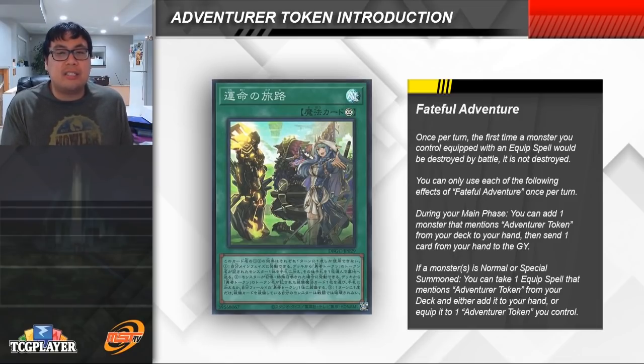Fateful Adventure also has an effect that says if a monster is summoned, you get to take an Equip Spell that mentions Adventurer Token in its text from your deck and either add it to your hand or equip it to an Adventurer Token you control. This effect is kind of secondary — not as great as the Monster Search since the search targets aren't as strong — but we do want to keep both effects in mind. It's the Monster Search that gives us the greater overall benefit.